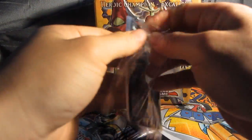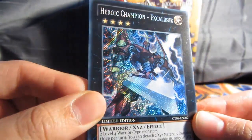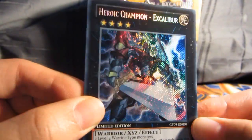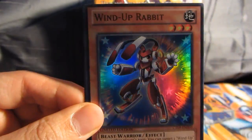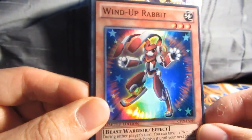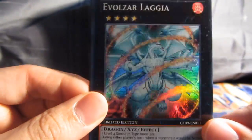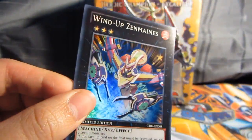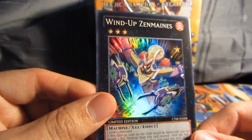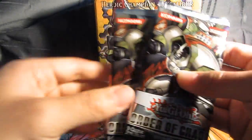There's so much power to open now. Heroic Champion Excalibur — Secret Rare. Sweet, nice. I have a Blizzard Princess, super rare; Wind-Up Rabbit, super rare; Evolzar Lagia, super rare; and a Wind-Up Zemanis, super rare. So you get Wind-Up Zemanis in both of the tins — pretty cool. Let's go with the two Order of Chaos packs first.